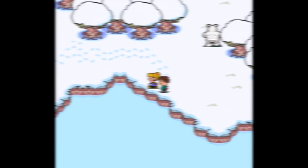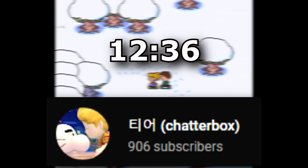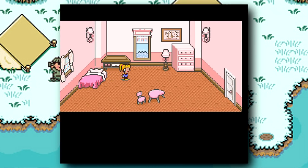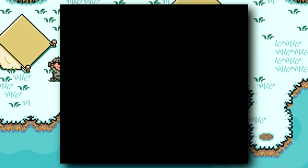A tool-assisted speedrunner by the name of Chatterbox completed this task in just 12 minutes and 36 seconds, and I'm going to explain how he did it. The game starts in a small town of Bethel, which looks suspiciously close to Onet, but just covered in snow. You're introduced to Tina, the main character in the story, and she's very excited about Christmas.